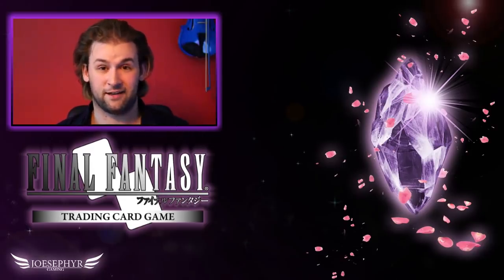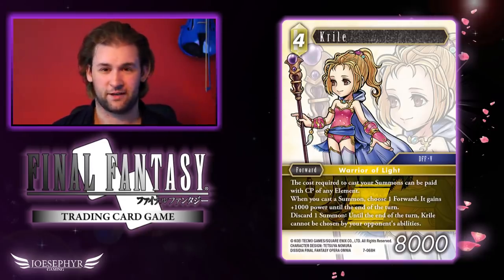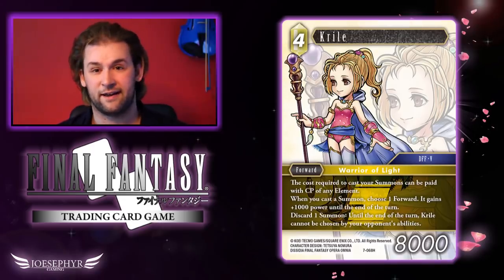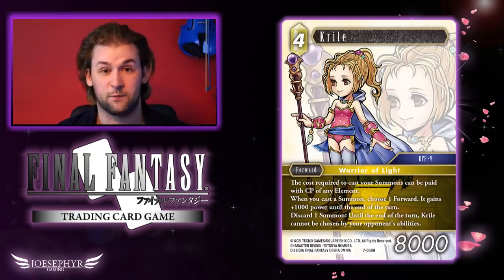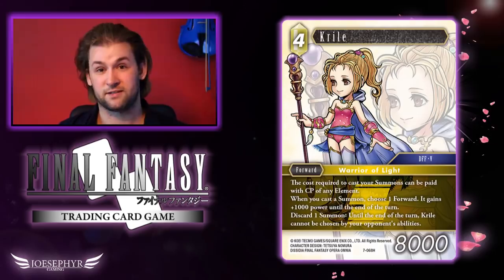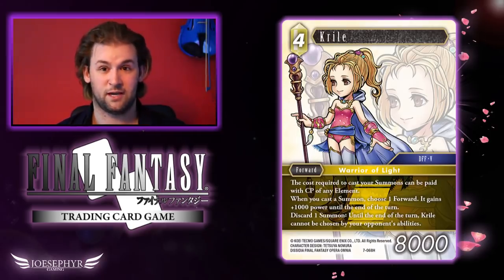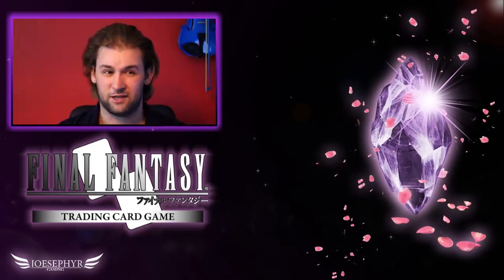Going into Earth — another card wearing the Warrior of Light mantle that I really like is Krile. I liked Krile back in Opus 3 when she had crazy combo plays, but this Krile is just solid across the board. She has great synergies with a summon deck — maybe in Earth-Water running Garnet or Graviton — and being a Warrior of Light she's on-curve at 8k for 4CP. Playing things like Aegis or Warrior of Light so she takes less damage is going to be a really strong play. I've said it once with Fire and I'll say it again: I honestly believe Warrior of Light as an archetype is going to be very relevant. Warrior of Light's ability to take 2,000 less damage across the board is a straight counter to the current meta with For Sawyer being popular, Valorful being popular, and the Crystal Chronicles engine being popular — Warrior of Light negates every single one of those things.